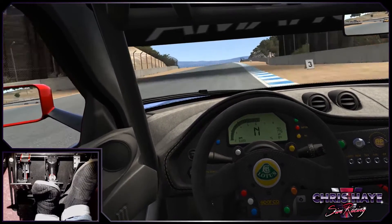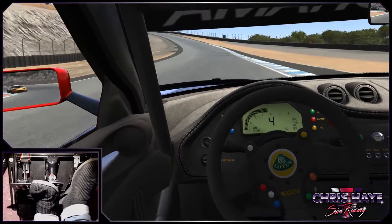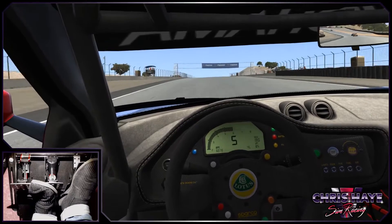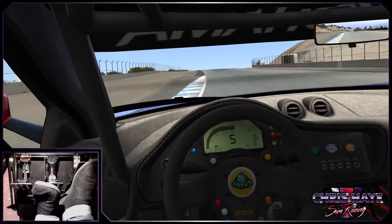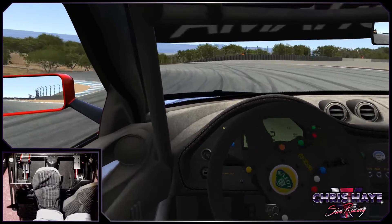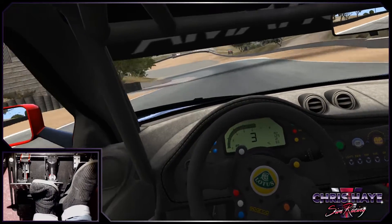I don't know if this track has been laser scanned, but it feels pretty close to the iRacing one, which definitely is. Sometimes you can feel a big difference — not necessarily so much in Assetto Corsa, but in other sims some of the RaceRoom tracks feel very different. The car tries to get away from us under braking there — it's not entirely planted, as I said.